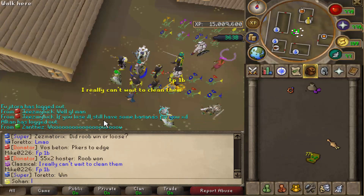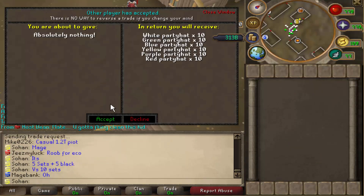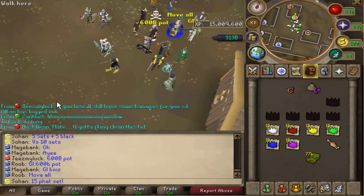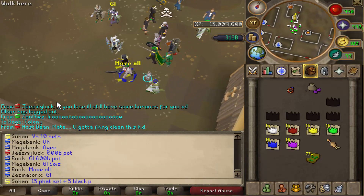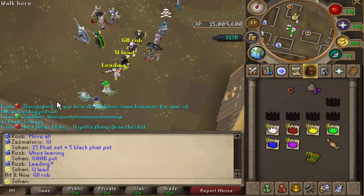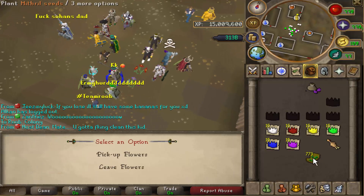This guy has a huge pair of balls - he's doing 10 party assets versus five party assets and five black party hats as well, so a 600 bill pot yet again. I really need to win this one because if I lose I think he's gonna run because he's up so much. Come on lucky egg, please give us a good plan.